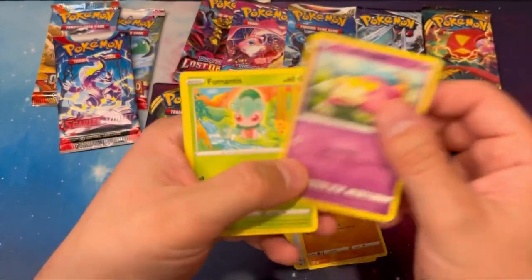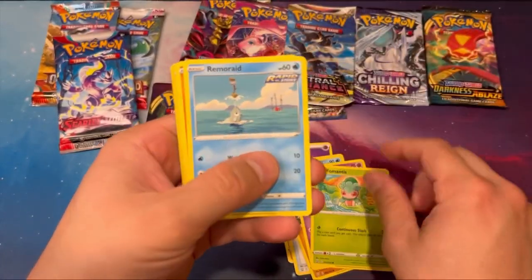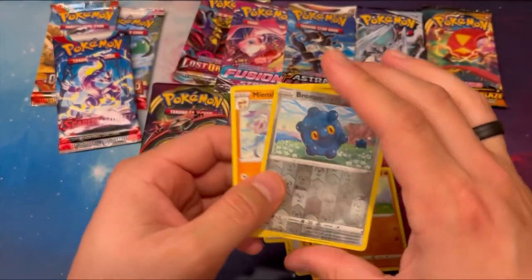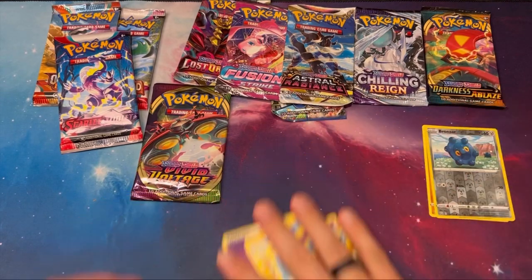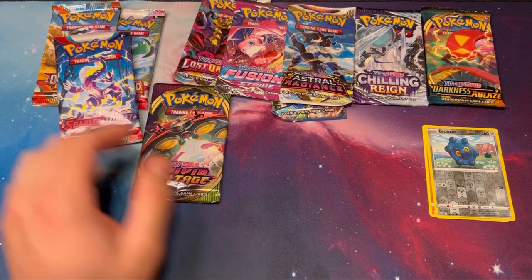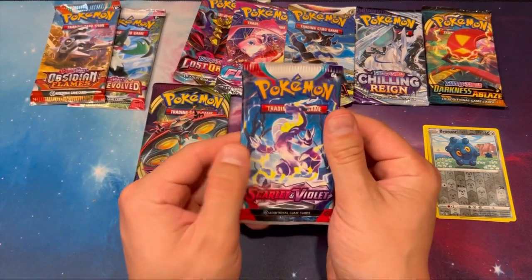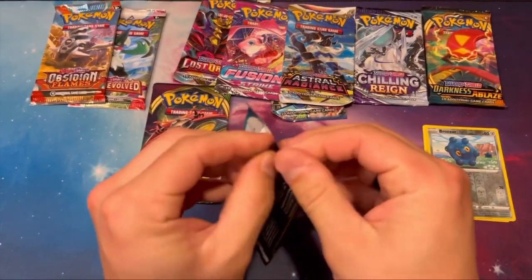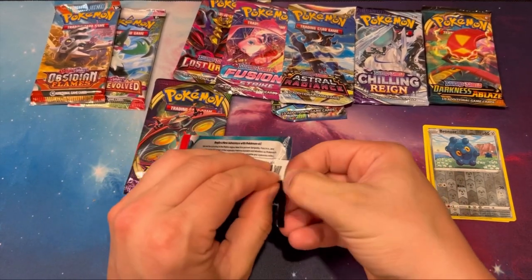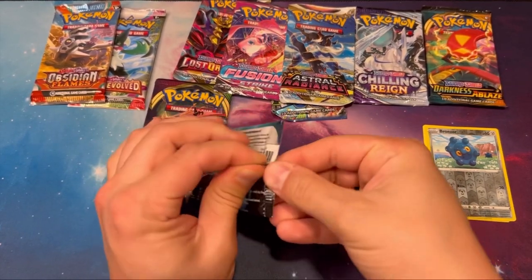What do we have? Slowpoke, Fomantis, Remoraid, Dewbone, Bronzor, and Meinshao. Okay, so nothing out of Battle Styles. I feel like Battle Styles versus Scarlet Violet is a really fair matchup. Nothing out of Battle Styles — let's see if Scarlet Violet can provide something.